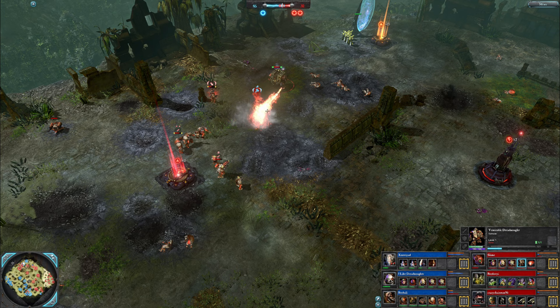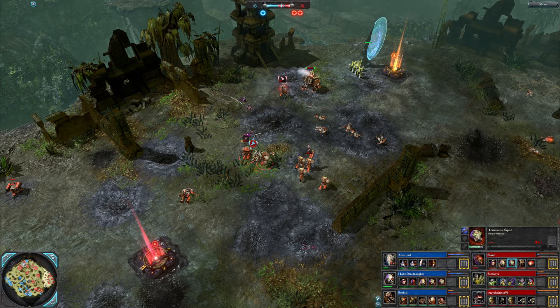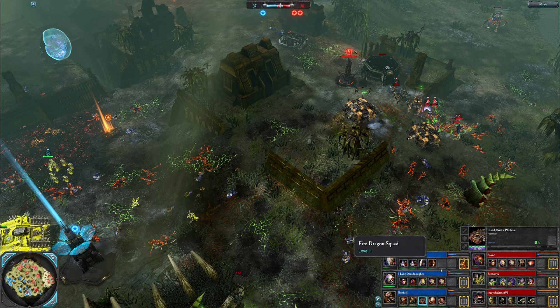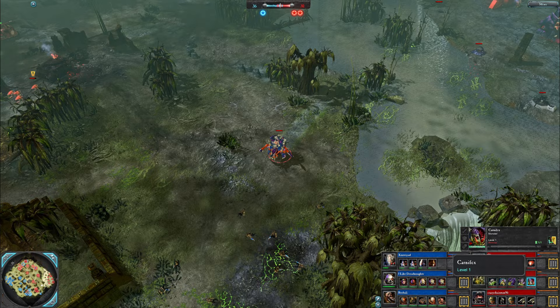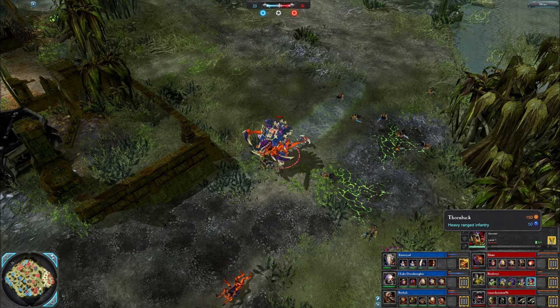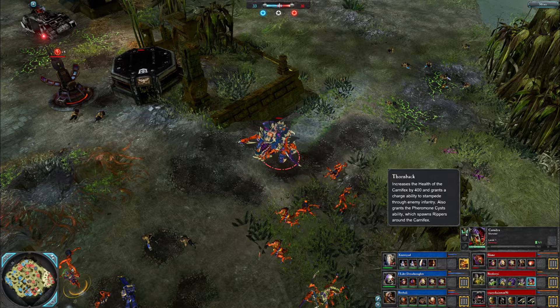Here comes the Plague Champion using the Webway — wants to fight a Venerable Dreadnought. It's not going to work out for you buddy. They put up Pestle and Strike which helps against all this ranged damage, but the Venerable Dreadnought smacks him down and down he goes. Got very excited about the Webway — never used the Webway before in his life, this Plague Champion. Very pleased to be there. Venerable Dreadnought ruined his holiday. Up to the northeast — still holding the southwest VP. Carnifex going for the Thornback for 400 health, Stampede, and the ability to spawn Rippers.